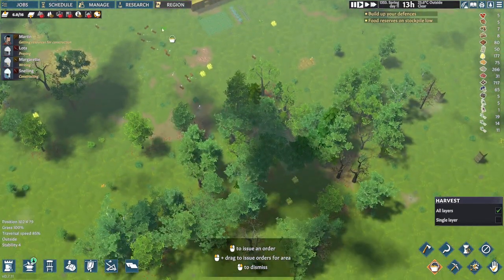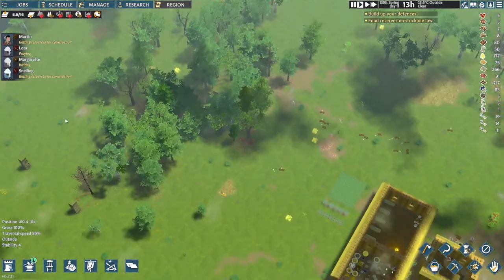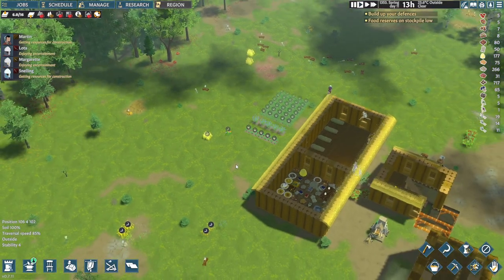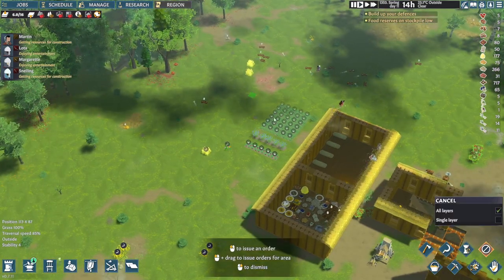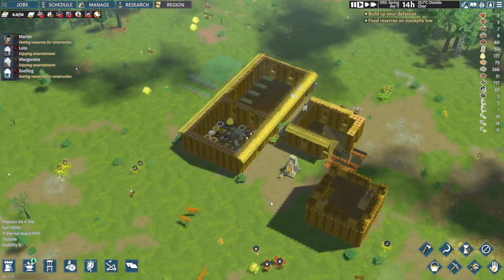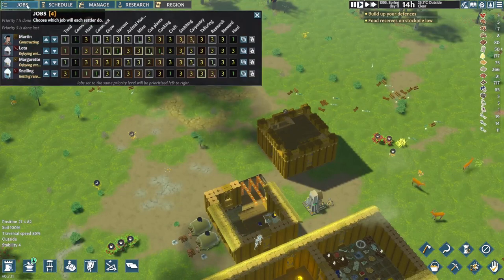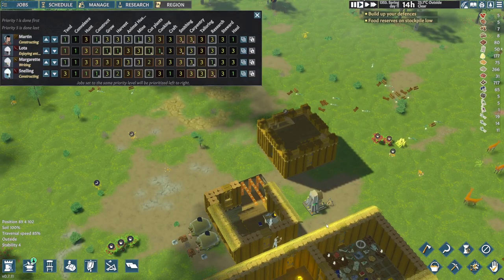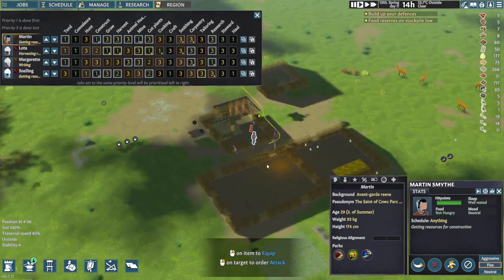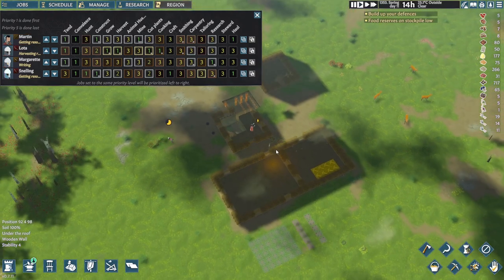Let's see what he's able to harvest here. There's an underground pit there as well. Is this ready? It's ripening. Maybe we want to cancel the harvesting of this — when he's ready he will harvest it. So who's our builder? Martin. Martin is constructing. Where is he constructing? Oh, he's constructing the floor — on the downstairs level. That's fine. Food is low. Lotta is harvesting and Margaret is researching.